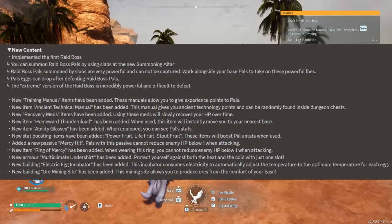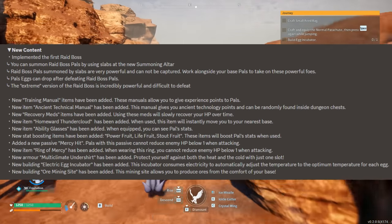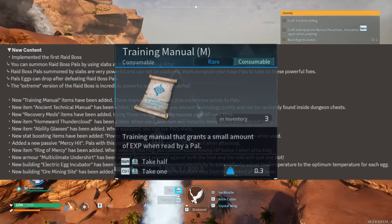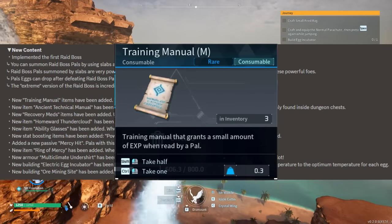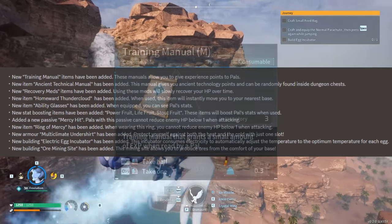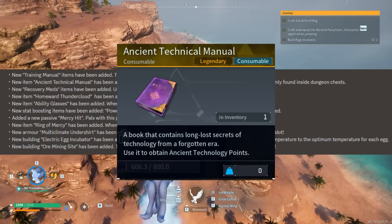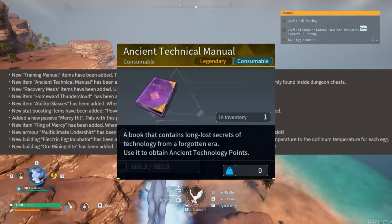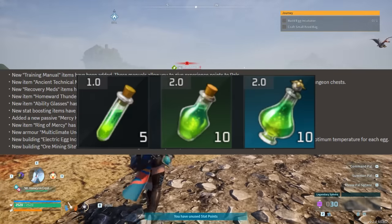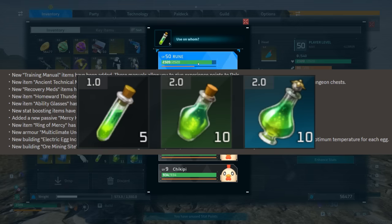The developers go into talking about different items and different things you can create at your base — I will be showing you all of the gameplay in this video. Underneath new content, it says: new training manual items have been added; these manuals allow you to give experience points to pals. New item ancient technical manual has been added; this manual gives you ancient technology points and can be randomly found inside dungeon chests. New recovery meds items have been added; using these meds will slowly recover your HP over time.